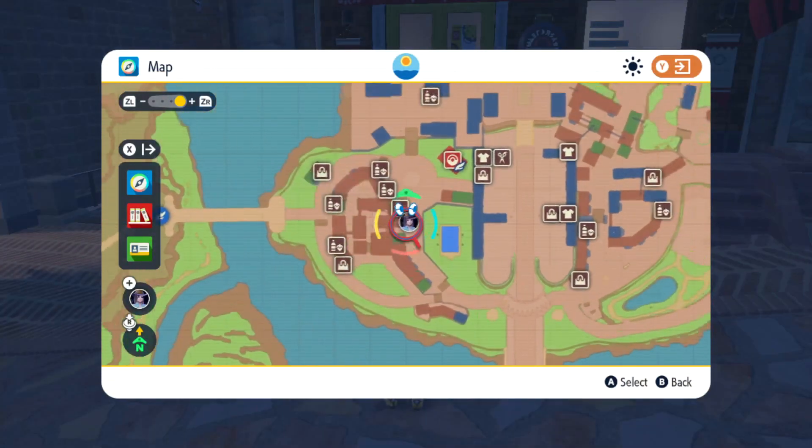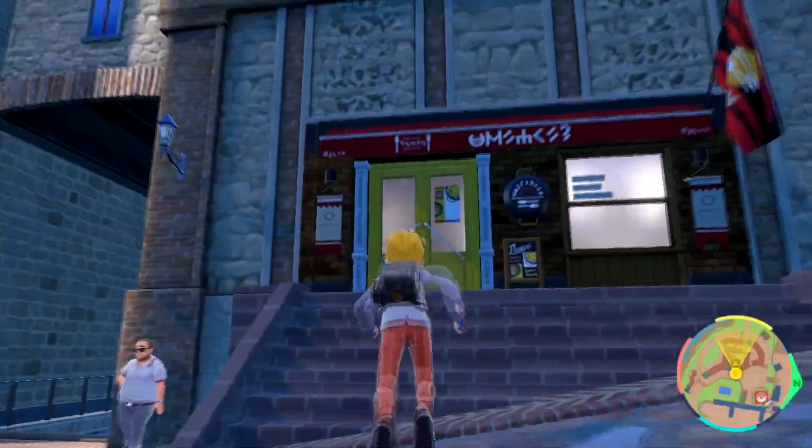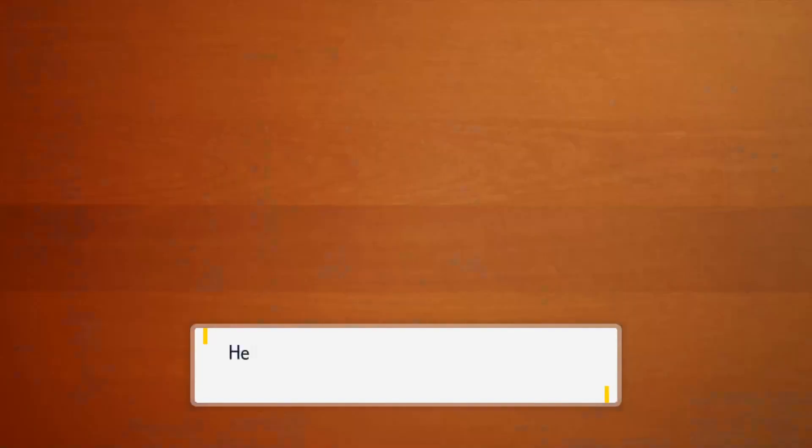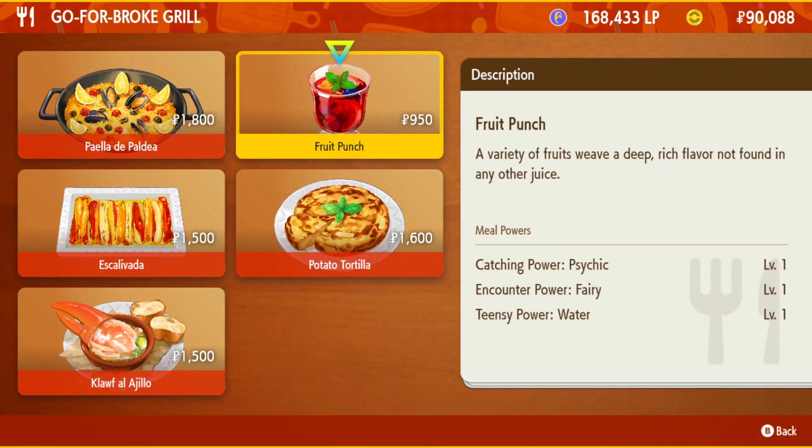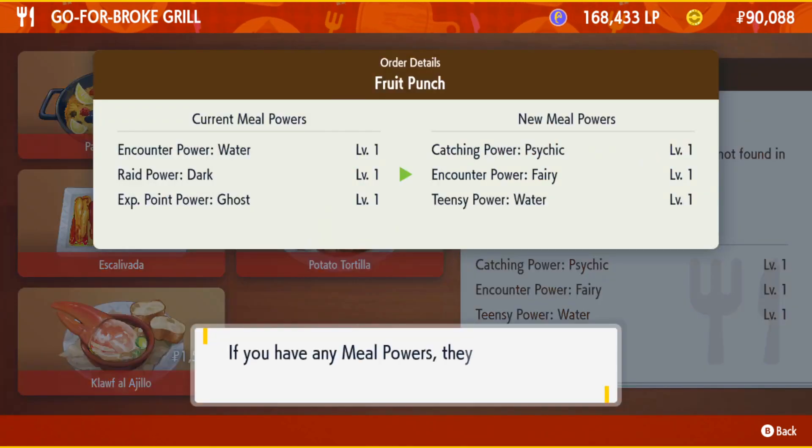Let's do Sylveon next. I'm back in this area again. This store has a fairy encounter level one — encounter power fairy level one, fruit punch.